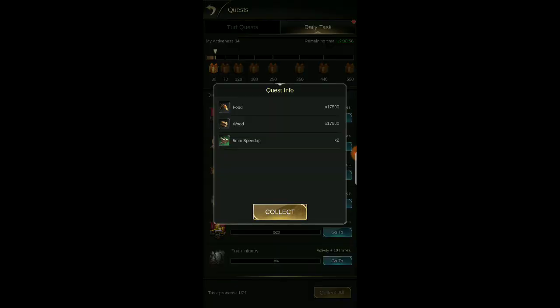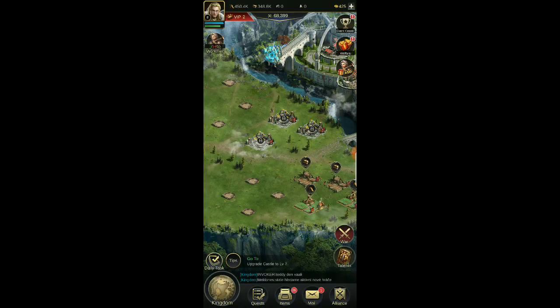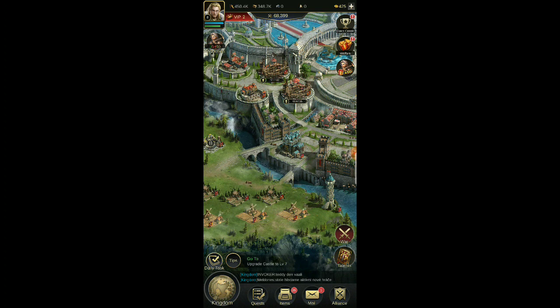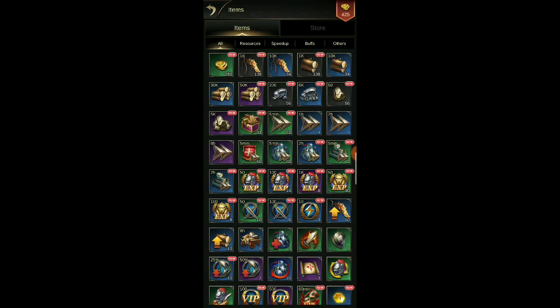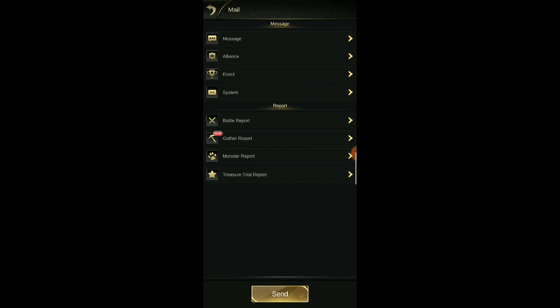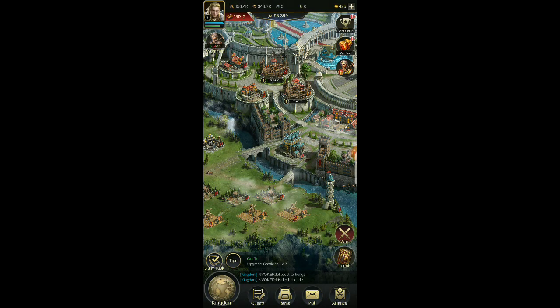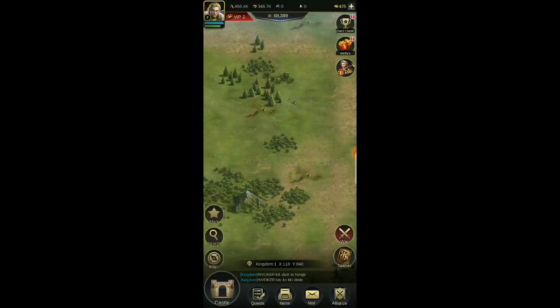Let's collect our gifts right there — these things generate resources so fast. All our new items include mail, gather reports, farms — we got 8,100 food, some lion experience, and lion defense points — 76 experience and 15 defense points. It's basically like the airship in Guns of Glory. Let's go out and kill a couple of monsters.